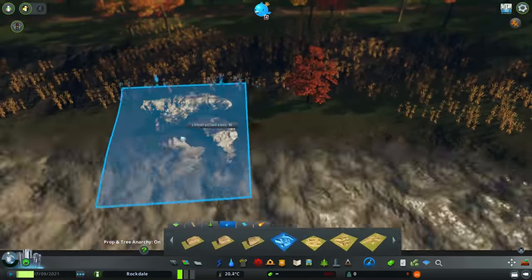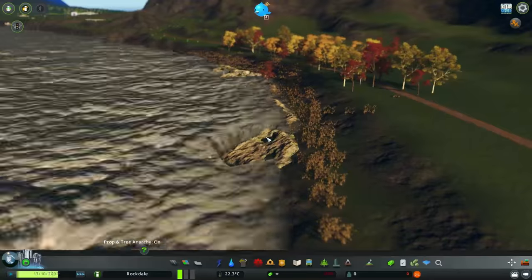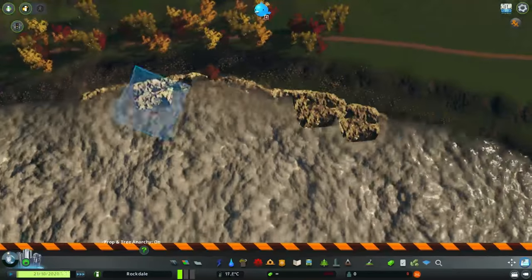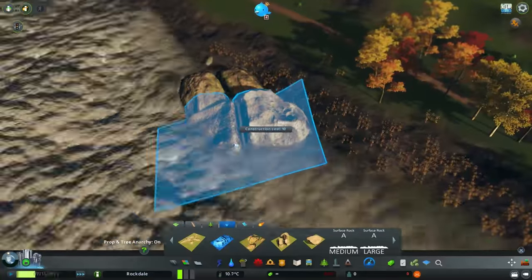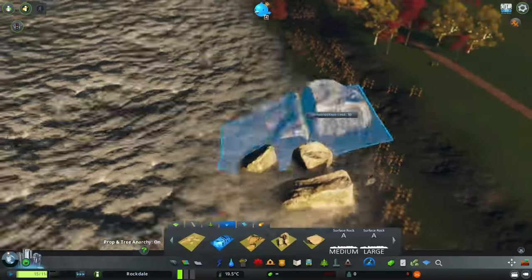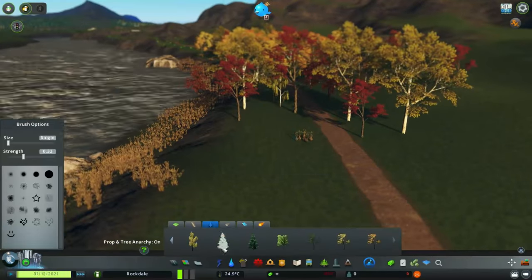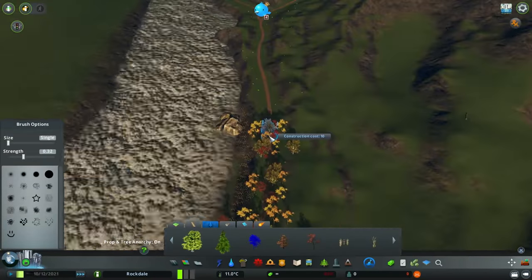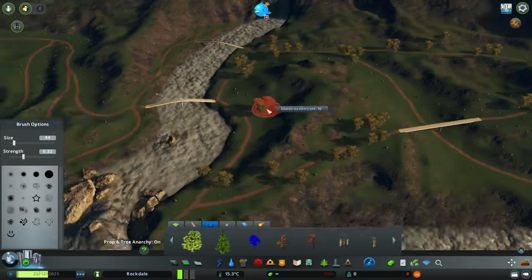In the description of that map, I will link to a collection of assets that were used to create this map, because very, very few of the trees and rocks that I placed are actually in the base game of Cities Skylines. Most of them were custom rocks, most of them were custom plants as well, and you will not be able to play this the way it's intended if you don't have those things.